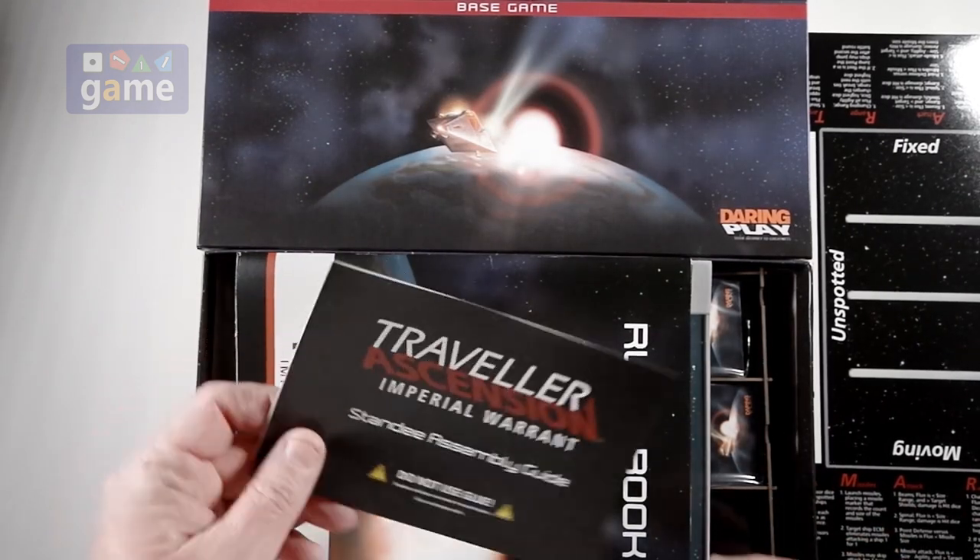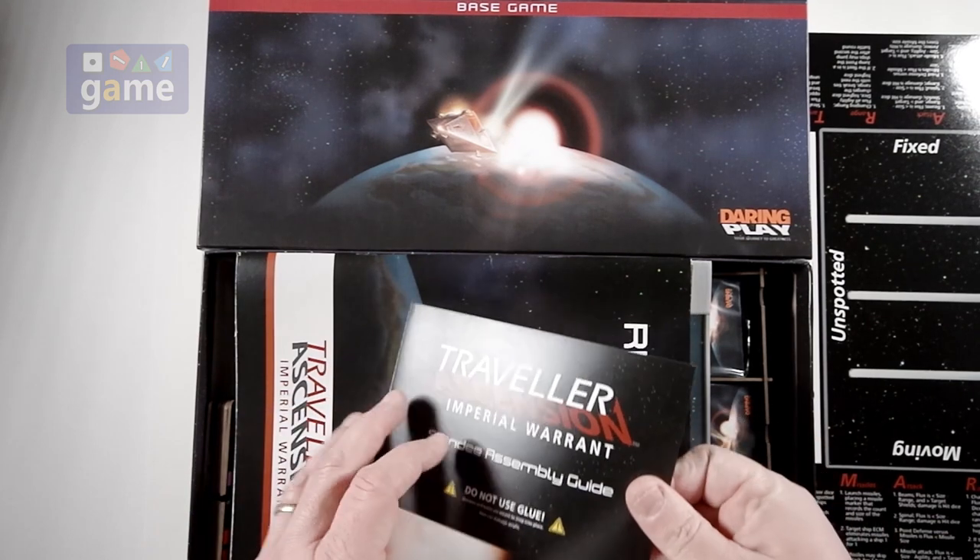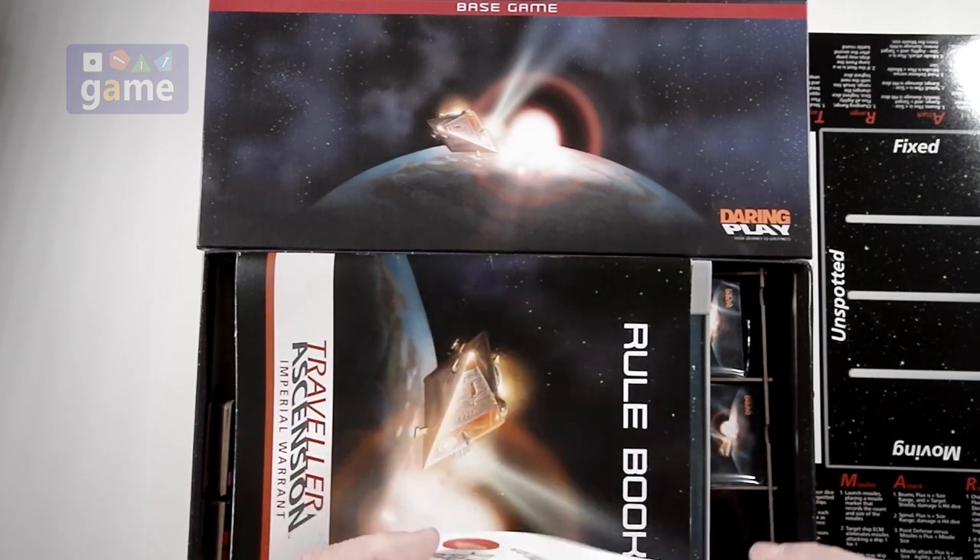You've got a battle board, and you've got a standee assembly guide. Caution: do not use glue. Love that they're including standees.